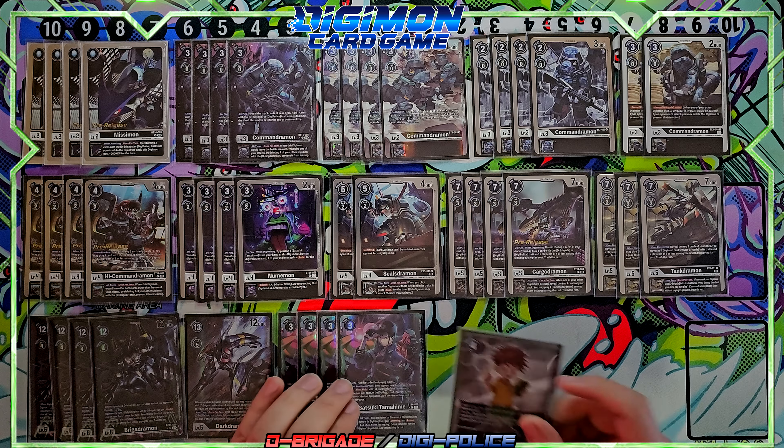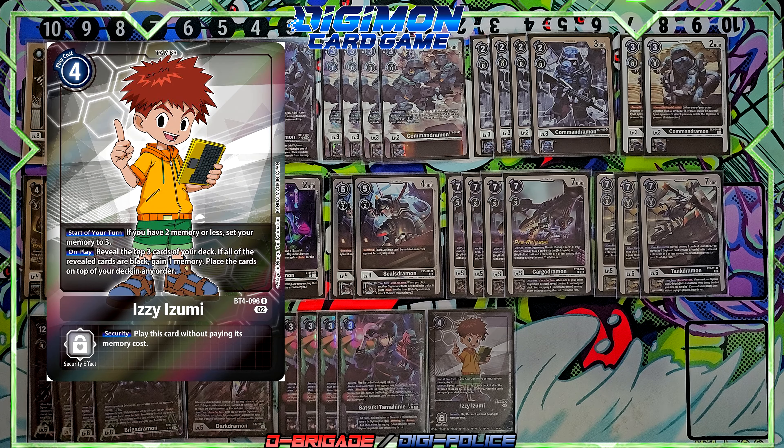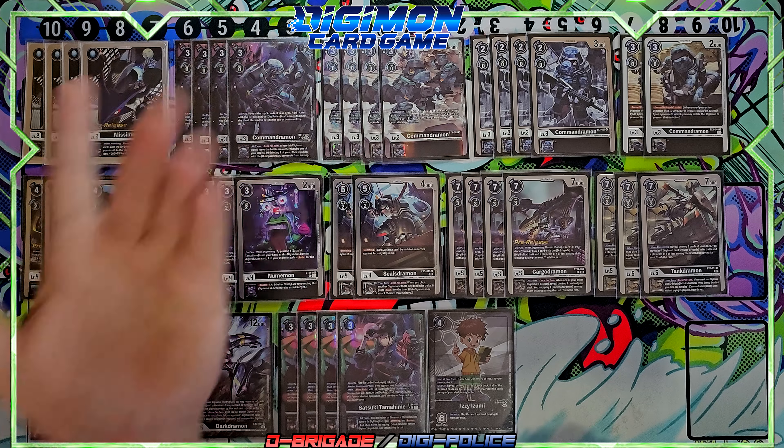I also run one of Izzy. Everything in the deck is black, so you play it for three and you have a memory setter. You reveal the top three cards of your deck and place them back in any order — a great way to put cards back how you need them, or to get it ready to play something for free.